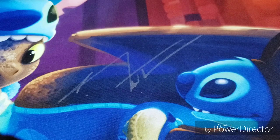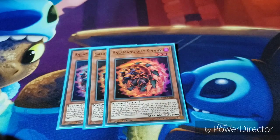We'll start off with the three-ofs of the monsters. We have three Salamangreat Spinnies and three Ash Blossom and Joyous Springs.